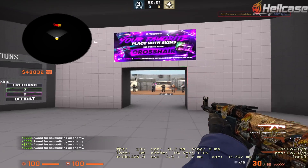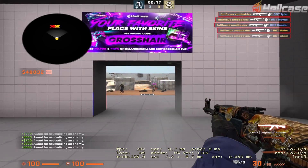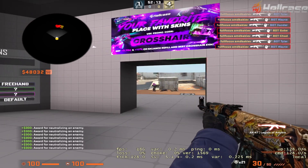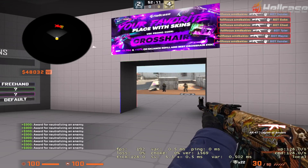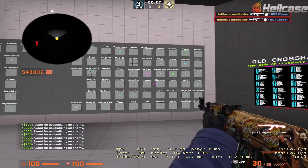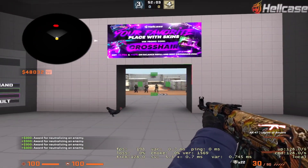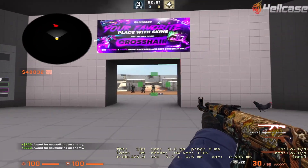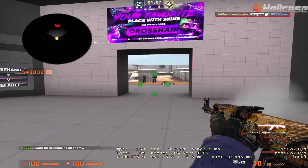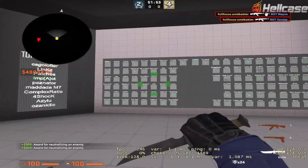Something like a square crosshair makes it difficult to predict where your shots will go, because the point of a crosshair is to mark the center of your screen, and with a square the center is not marked at all. You also wouldn't want something that is just way too big where you don't know where the center of your screen is — it is very hard to see where your bullets will go.